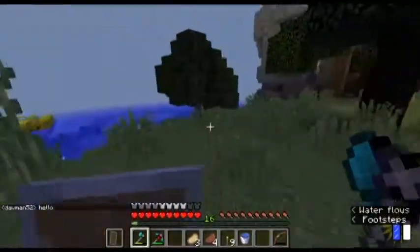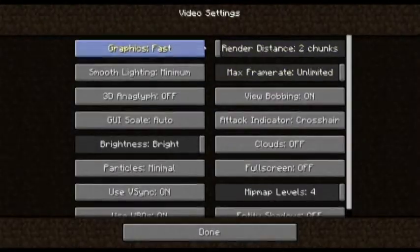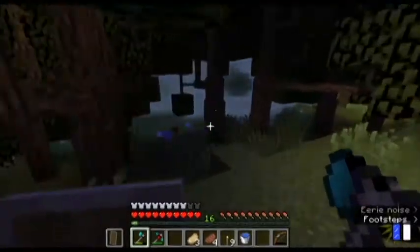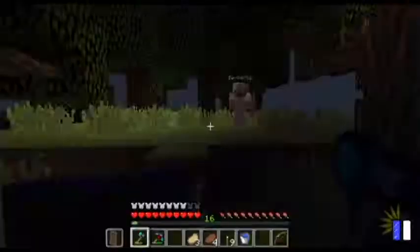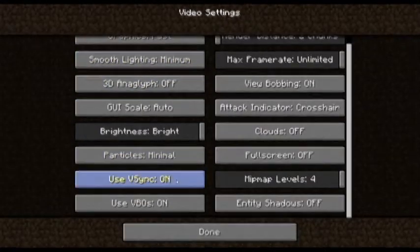Okay, we're right at dawn and we're going right now to a dungeon — we're going to take them out. I'm gonna lower my graphics render distance to two chunks. We're going to be in a dungeon so we don't need to see far. Particles, VSync on, use VBOs — I don't know.